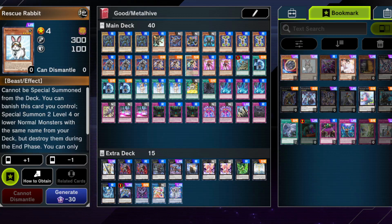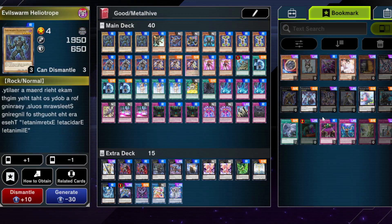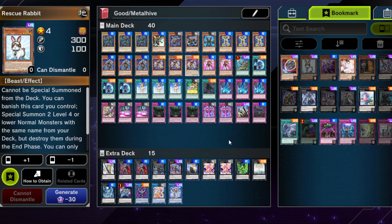Rescue Rabbit is a good card to go into rank 4s or your link monster, since it works with Heliotrope. But it's not cheap, and if it gets disrupted, you're left with nothing, so we're not running it.